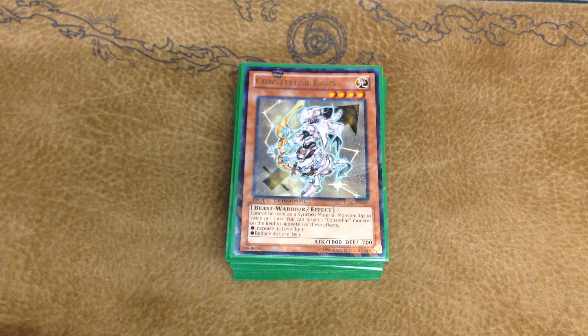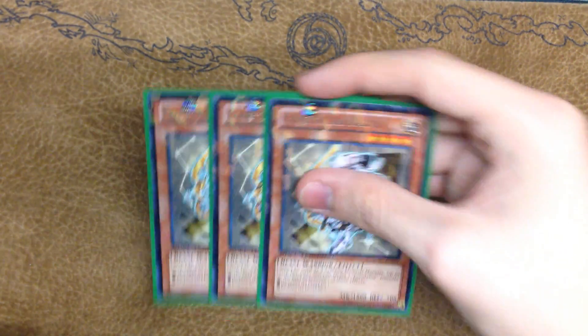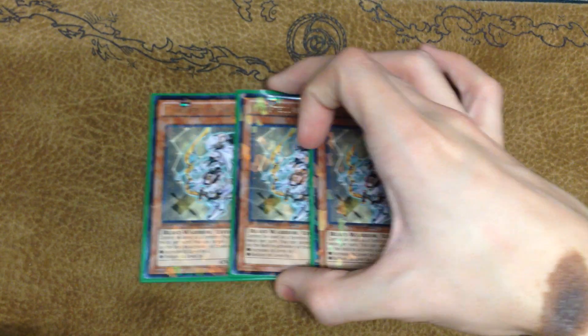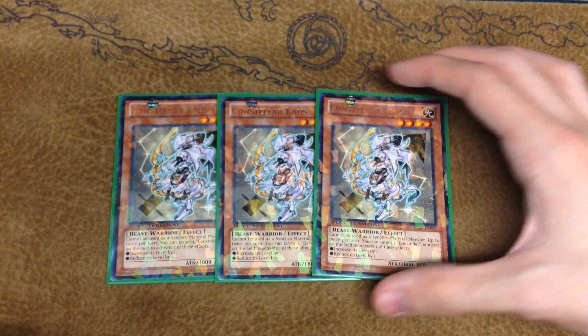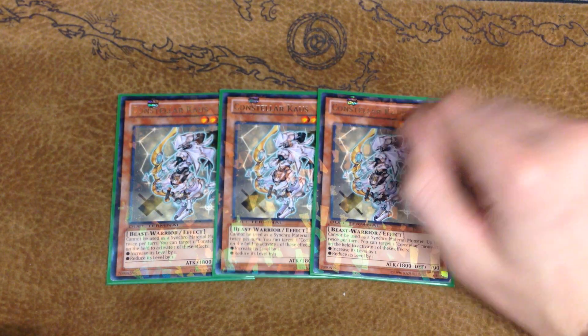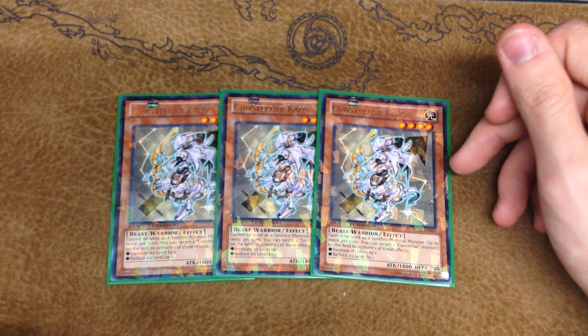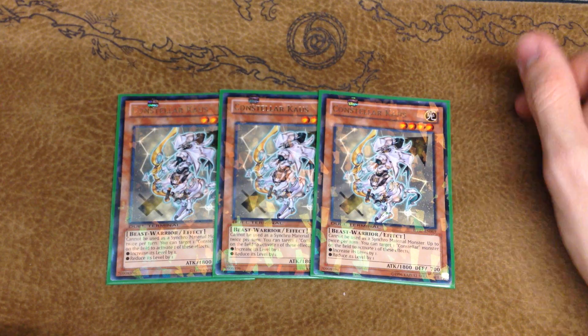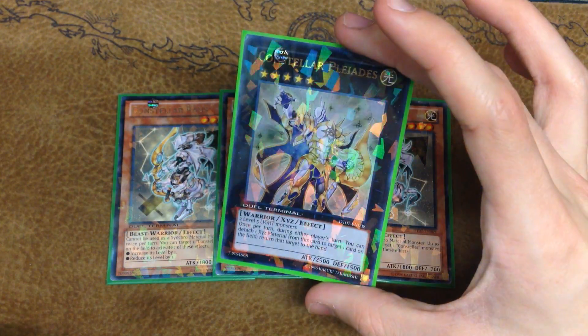I really do like this deck in DT. So we're going to start the profile off with three copies of Constella Kaus. Constella Kaus is your go-to guy in the deck. Up to twice per turn, he can target any one of your Constella monsters and put its level up by one or down by one. Your most common play will be making this and another Constella monster on the field level five and going into Constella Pleiades, which is the card that this deck is infamous for.